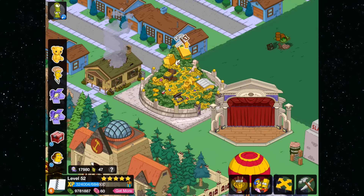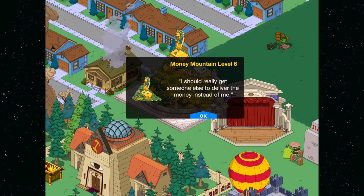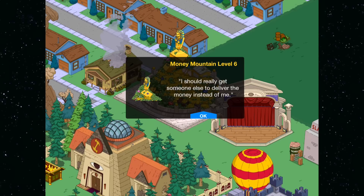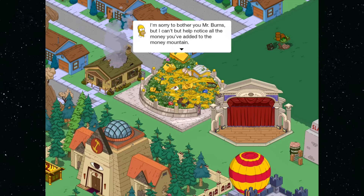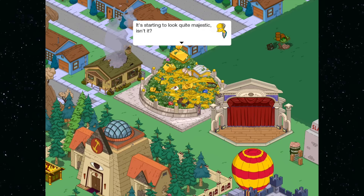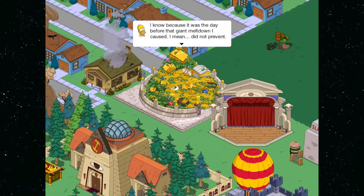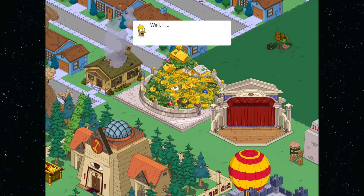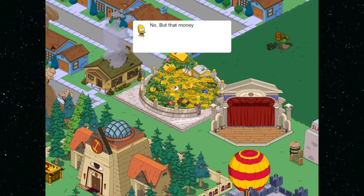Look at that — we've already leveled it up! Since I started explaining this entire thing it has been eight minutes, so even with the explanation it shows you how fast this can get done. You can then move on to the next round. If you level it all the way up to level 11, apparently you save about five million in hard-earned dollars that you've spent sending your characters to do jobs.